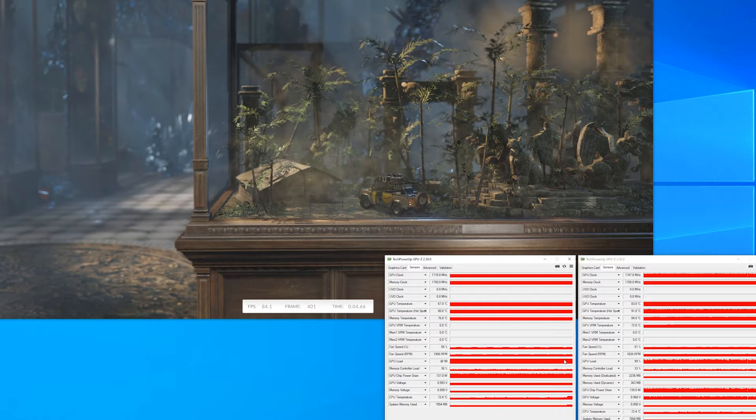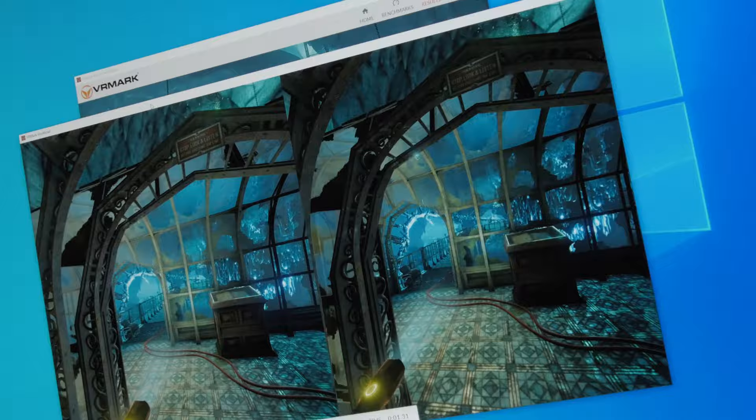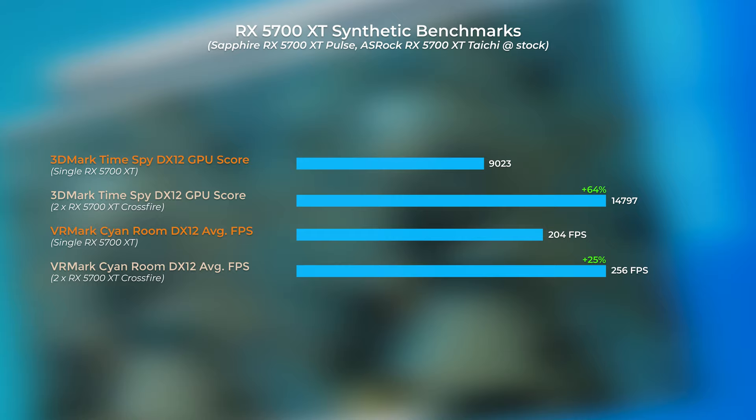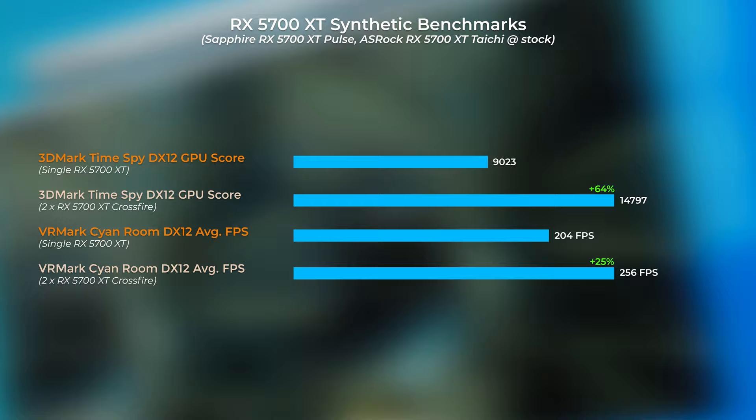FutureMark's 3DMark and VRMark actually support multi-GPU benchmarking with their DirectX 12-based tests — that being Time Spy in 3DMark and Cyan Room in VRMark. I got around 60% performance increase over a single RX 5600 XT in 3DMark, while in VRMark it was almost half of that. With the RX 5700 XT it was almost the same, so that's somewhat decent scaling in 3DMark but not so much in VRMark. I wouldn't mind seeing something similar to 3DMark results in games, and that was sort of what I stumbled upon — except one anomaly.